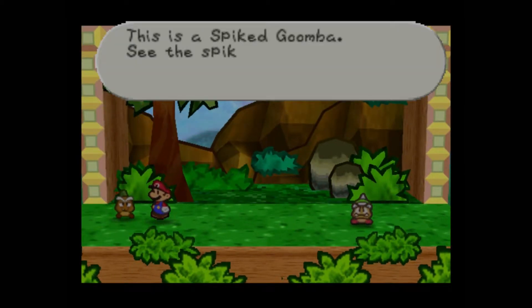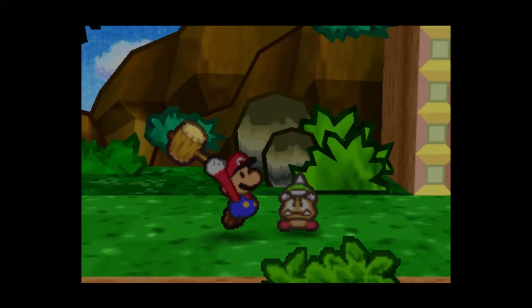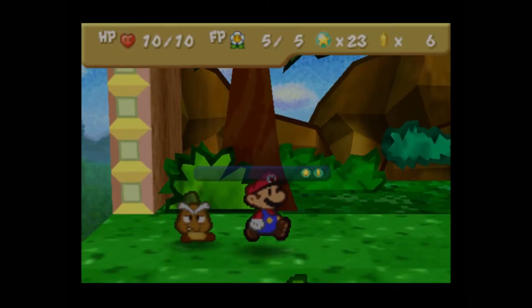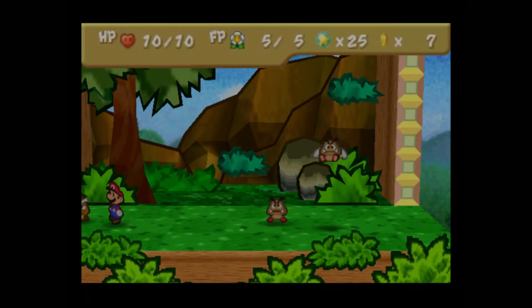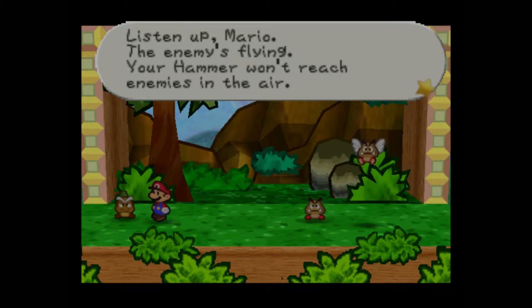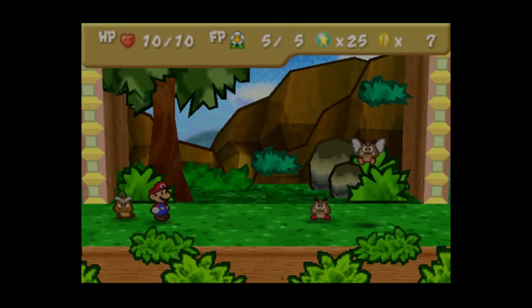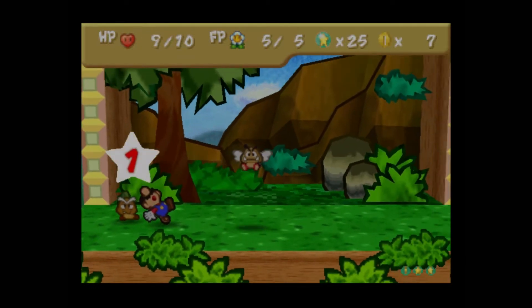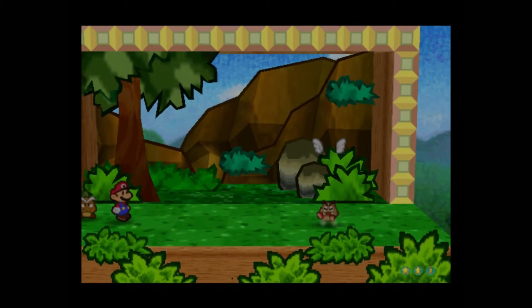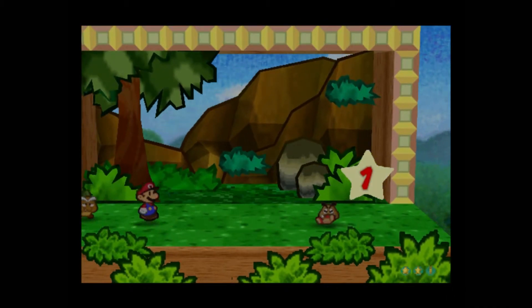This guy's a spiked Goomba — see the spike on his head? Be careful not to jump on him, you'll definitely get hurt. You don't want to jump on these guys; they will damage you. Stick to hammer attacks for that guy. He'll be teaching you what you can and can't do. This guy is a flying Goomba, so obviously we can't use hammer attacks on him. Your hammer won't reach enemies in the air; to attack airborne enemies, use a jump attack. You can jump over one enemy to attack one behind it too. When you jump on flying Goombas, they fall to the ground and become just normal Goombas.